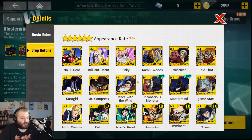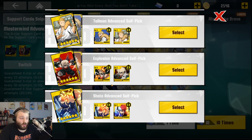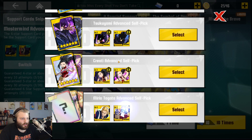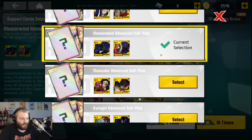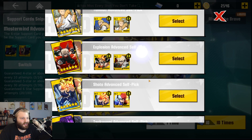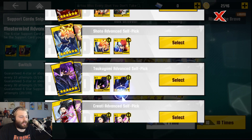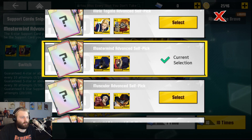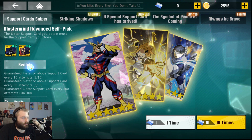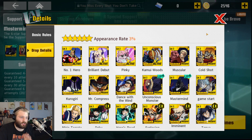If you want to get him normally, it's a bit weird — you can't target him specifically. That's probably because they knew this banner was coming. You can target specific characters and cool passives, which is what I'm interested in, but you can't target the active cards specifically. Which is lame, but also kind of fine. He is in the general pool, keep that in mind.